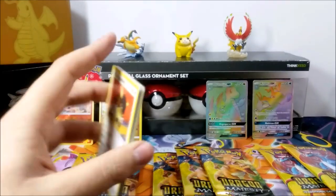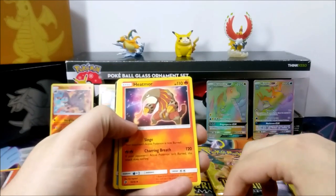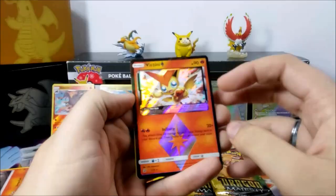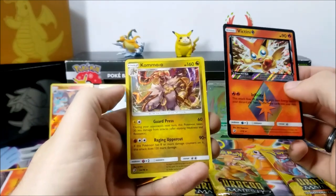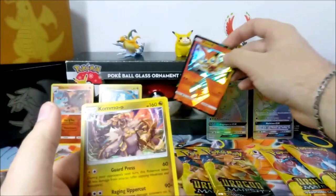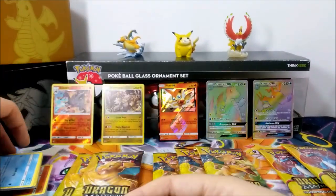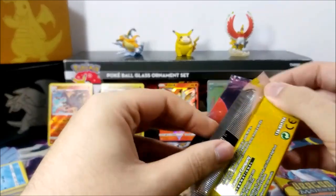We have more codes for you. We have Combusken, Heatmor, Croconaw, Kangaskhan, Horsea, Corsola, Darumaka, Feebas — and Victini as our Prism Rare card. And we have Kommo-o, which evolves from Hakamo-o. I have no clue what this is, but it's a dragon and it looks very powerful — I've never seen this before. Where is it even from? It looks cool as hell. It actually makes me want to play the game and learn where it's from — is it from generation 5, 6, or 7?